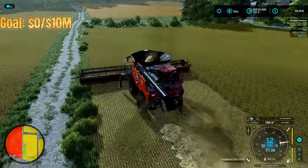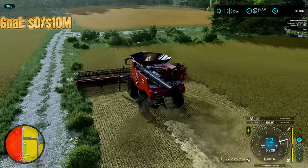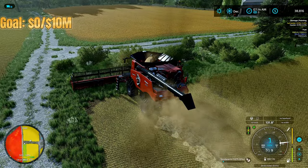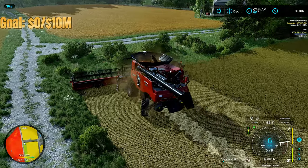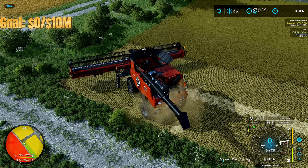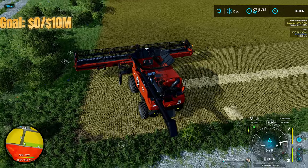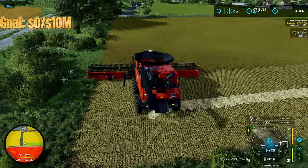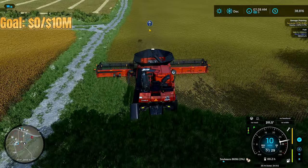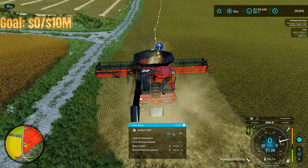We're out here harvesting the soybeans and this will not take very long at all with the Reaper harvester and header — it's just going to rip through everything really quickly. We're also getting some legume straw from the beans, which is a little bonus. The first field is done. Let's get a worker going on this field and head over to grab the baler to start baling up that straw.